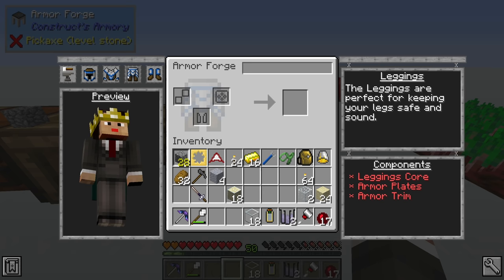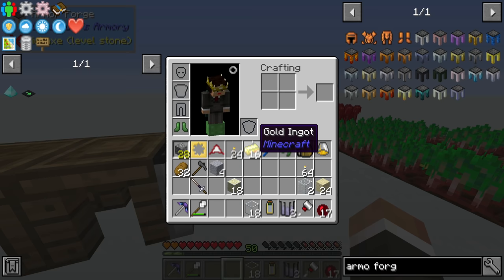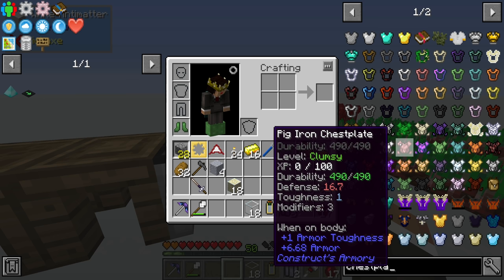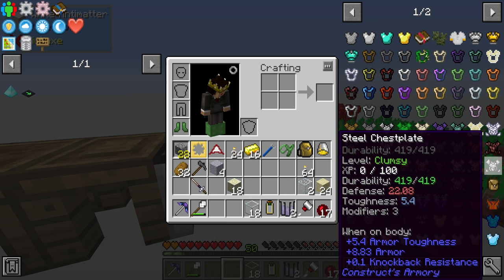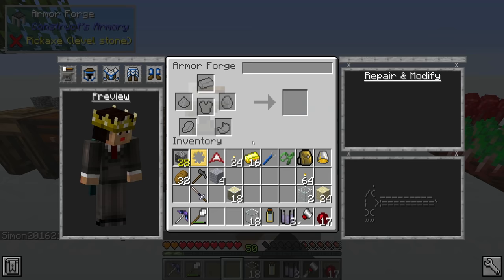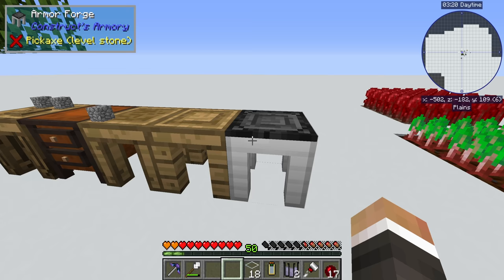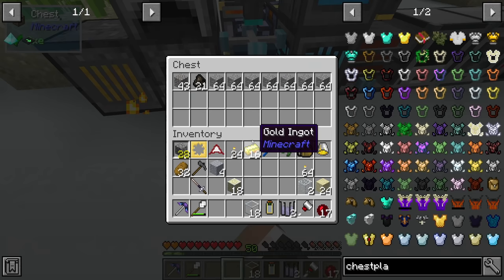I think we're going to make our cores out of manulin. Looking through the chest plates - steel has a defense of 22.08 and a toughness of 5.4, which is slightly higher. What we might do is have a manulin core with steel plates or steel trim - you get the most benefit by making the three different parts of the armor piece out of different materials. We could do manulin, steel, and then cobalt or electrum as a third material to get that extra bonus effect.